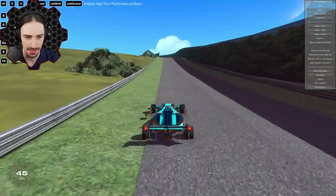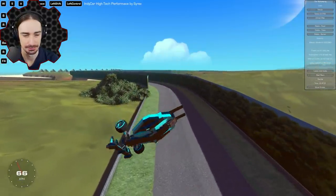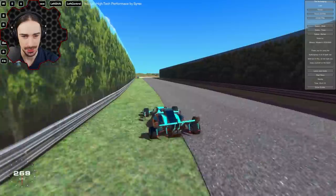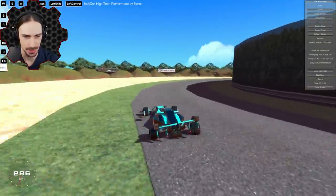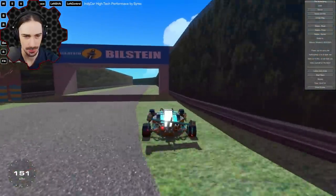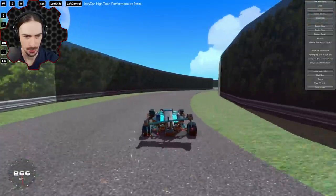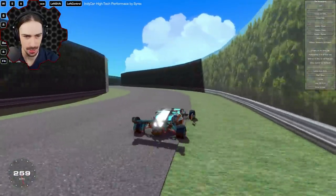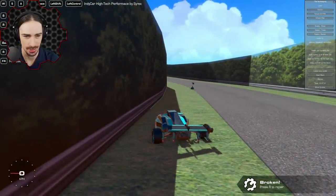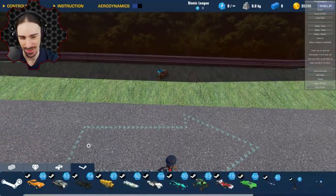We get back on track but things go sideways again quickly. I had more hope for this car — it just doesn't seem to be built for this course. Everything feels smooth for a brief moment, and then we lose the front wheels and the engine. Time to move on.